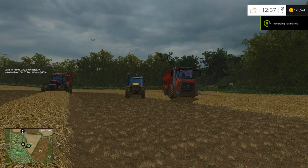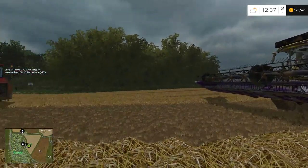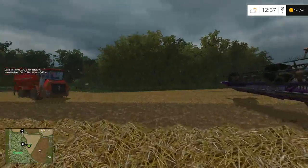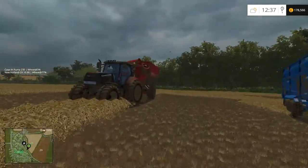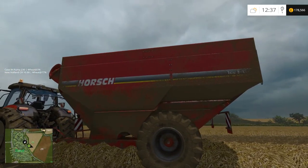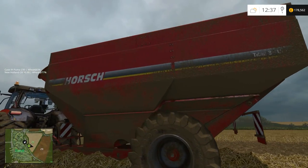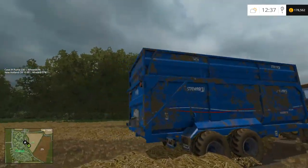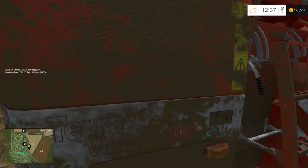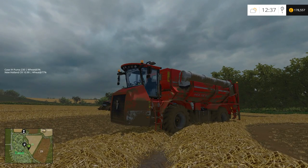Today's tutorial covers the overloader function - chaser bins, auger wagons, whatever you prefer to call them. For the purposes of this, we're going to use the Horse which is in the standard version of Farming Simulator 2015. Everything's a bit dirty because I'm in the middle of a game, and the Terra Variant 600 are my two overloader options.